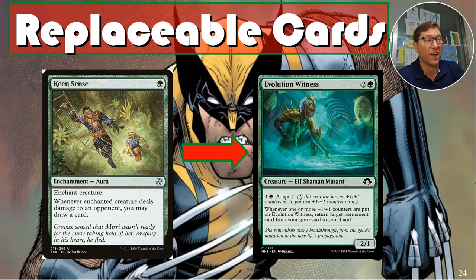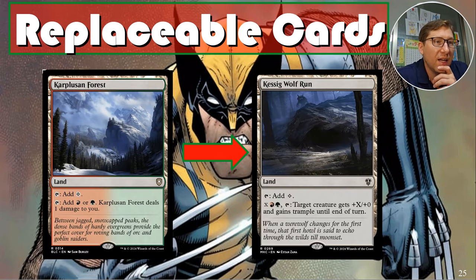Swapping Carpuloson Forest with Kessig Wolf Run. You can tap it for colors or pay X red green and tap to give target creature plus-X/plus-zero until end of turn — there's your win con finisher at instant speed. Hold up your mana and every combat, opponents have to worry. With even just double strike you need about plus-four, so six mana into Kessig Wolf Run and Wolverine is already dealing lethal.